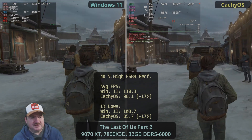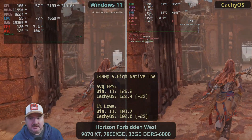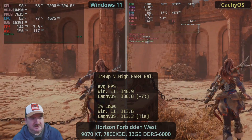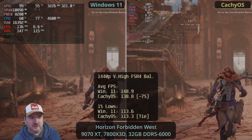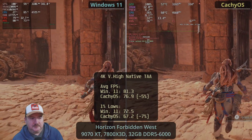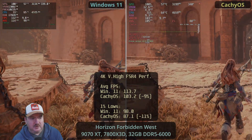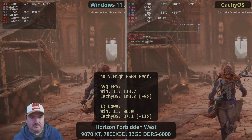Moving on to Horizon Forbidden West — very little in it at 1440p, just a very minor advantage for Windows 11 that you'd never notice. When we turn on FSR 4, a lead for Windows opens up to 7%, though nothing in the 1% lows. At 4K, there was nothing in it at 1440p, just a slight advantage for Windows, and again when we turn on FSR 4 that grows out to something a little bit more noticeable.